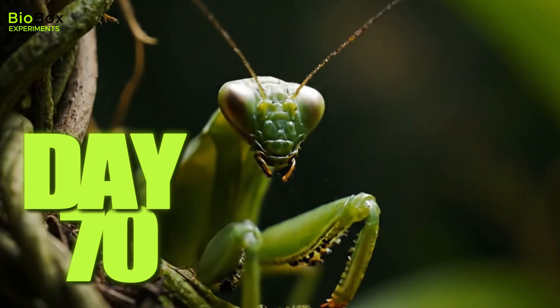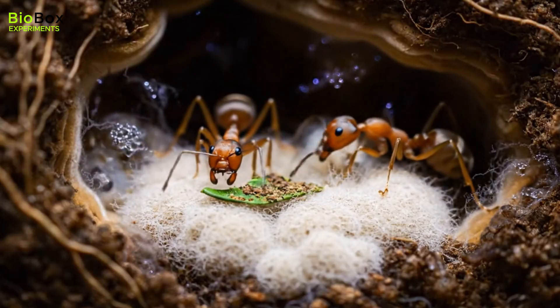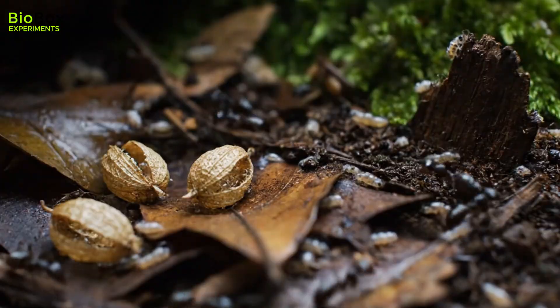By day 70, the forest was a war zone. The ant empire was thriving, their underground bakery constantly churning out food for the growing larvae. But predators were hiding on every leaf and under every rock.